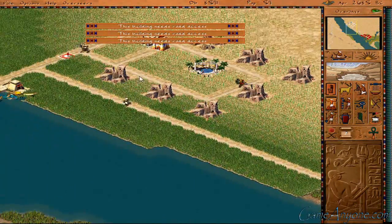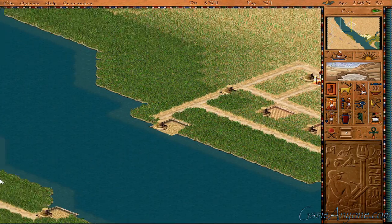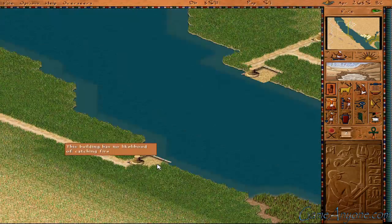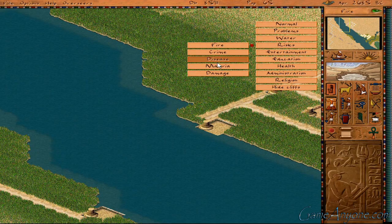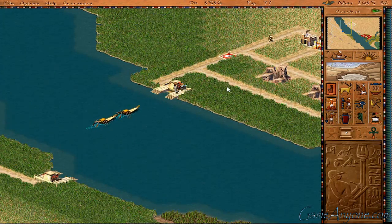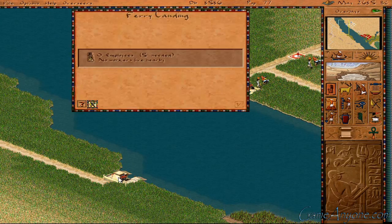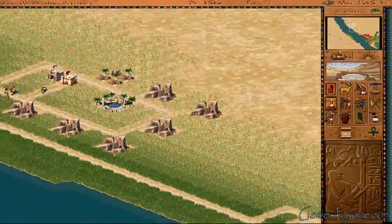Okay, so now we got some farms. I don't know if the ferry landings are actually susceptible to risks, but they do need employees — otherwise nobody will be able to cross other than immigrants. So we're gonna have to eventually staff that.